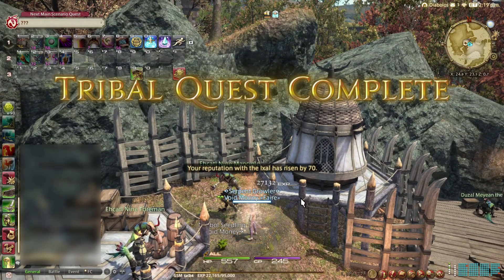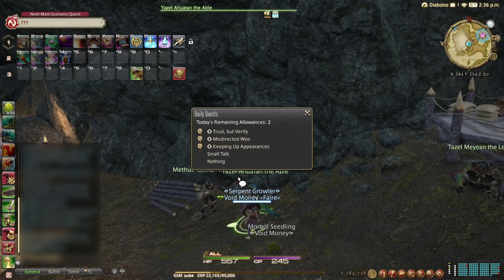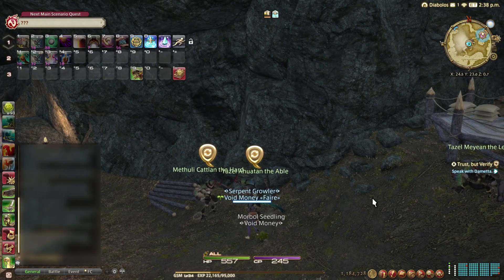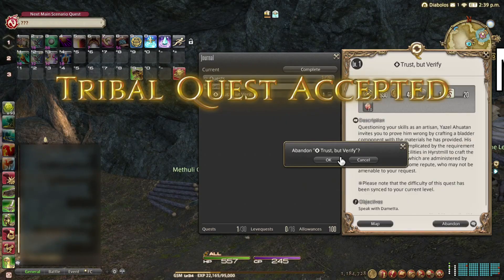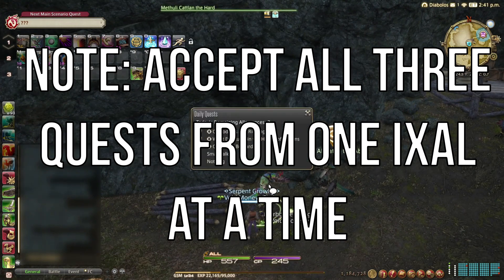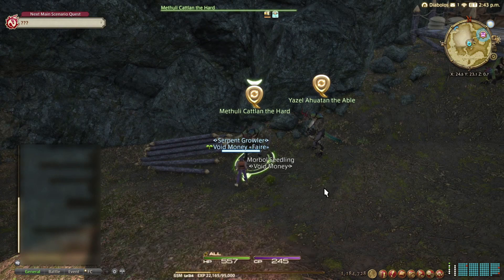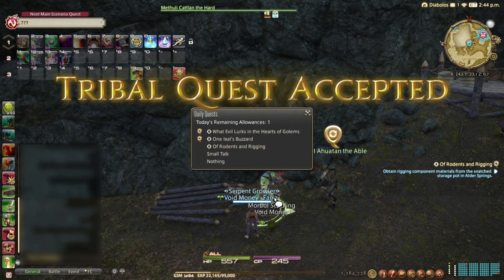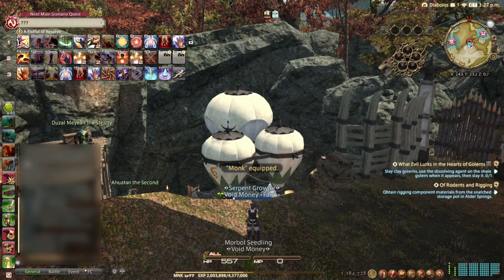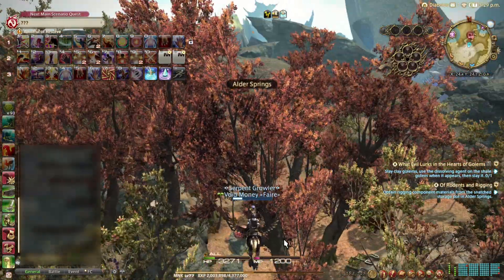When you finish your Delivery quest, you should go about selecting the other daily quests you have available, starting with the ones that give the most reputation points. Accept three at a time from the highest payout Ixali, as each Ixali will have quests that send you to different areas. The quests given from each Ixali will always be close to one another, so for expediency, I find it's easier to do all three quests from one NPC at a time until you run out of dailies. Switch to your strongest Disciple of War class to complete the field exploration part of the daily quests, as you will often need to fight monsters to get the crafting components for the next step.